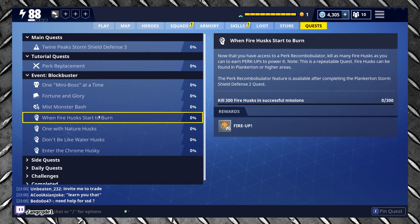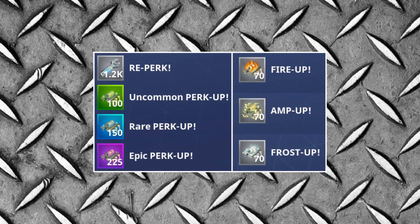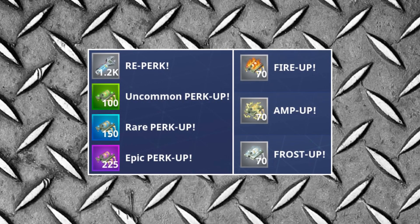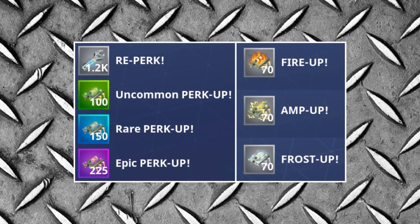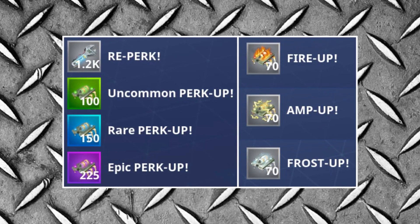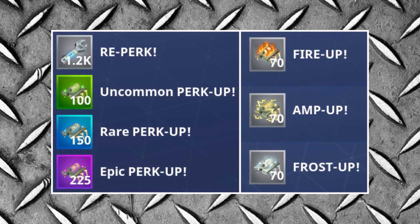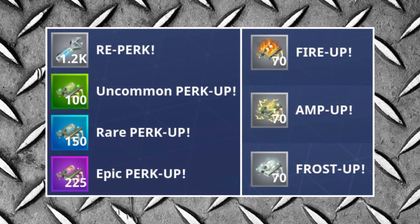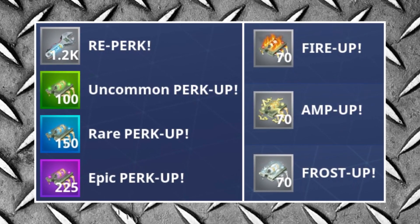Resources are also available from Event Quests and as rewards in normal missions. These resources include: Re-Perk, which is used to both change and upgrade perks; Perk Up, used specifically to upgrade perks, available in uncommon, rare, epic, and legendary guises depending on the level of perk you wish to upgrade; and Fire Up, Amp Up, and Frost Up, used to change your weapon's element to either Fire, Nature, or Water respectively.